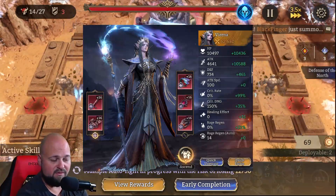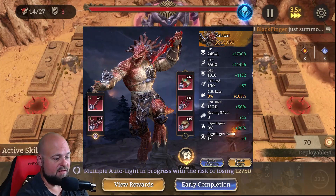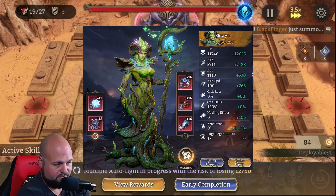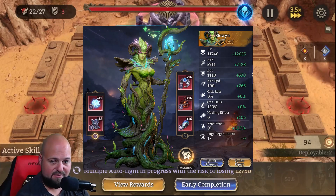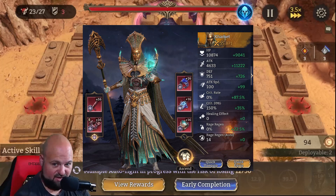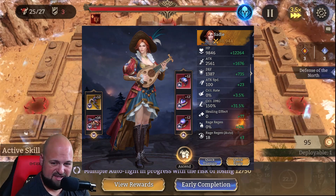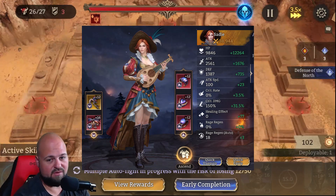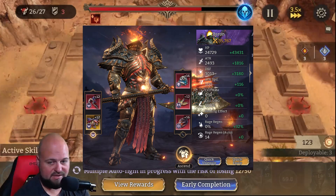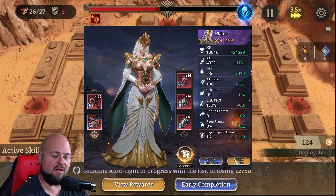Either way, once you have enough heals it's not a big deal. Everyone here is 6-star. Before beating it, I did not have any of the mythic or ancient sets — none of those set bonuses. I don't think I had any set bonus active for the accessories at all. So this can be done with gear farmed up through stage 18 of everything.